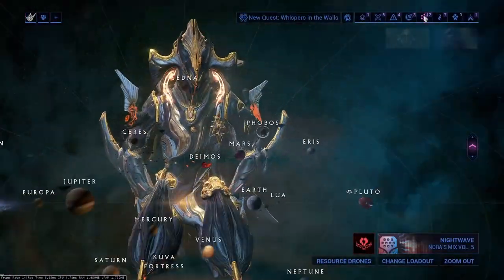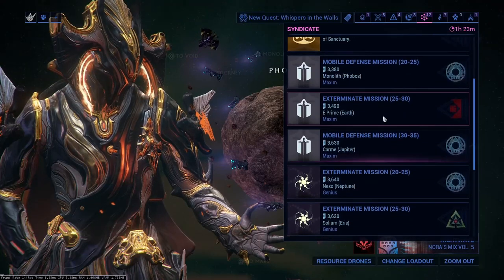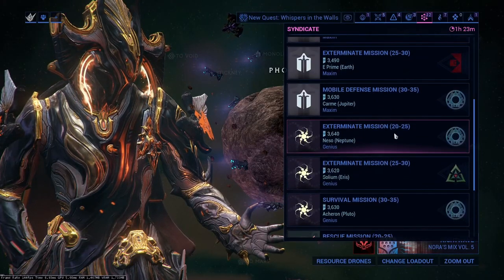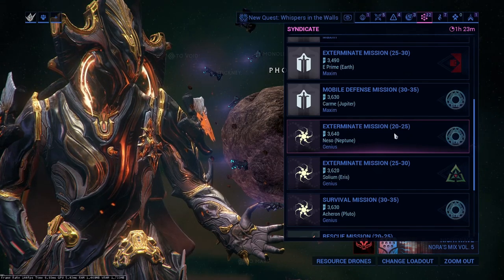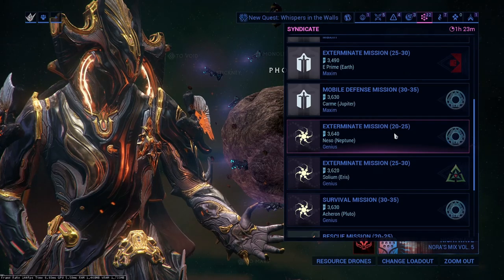What we're going to do is come up here, go to our Syndicate Missions, and we're going to pick a pretty easy Syndicate Mission. We're going to pick an Exterminate. So pick an easy mission, go into a Syndicate Mission, and then once we hop in I'm going to show you how fast you can actually find these Syndicate Medallions.